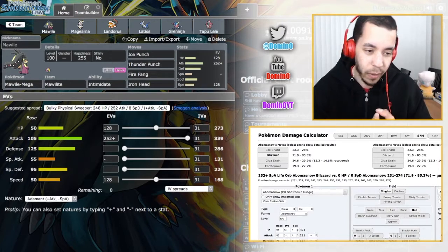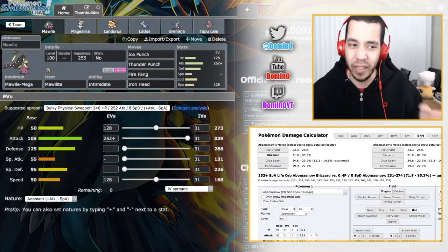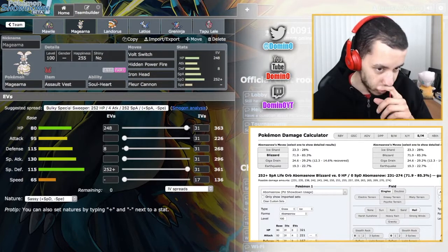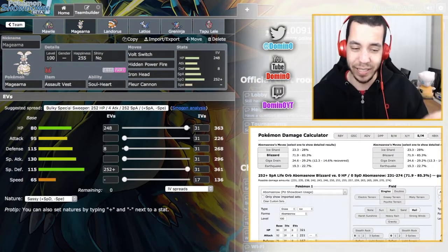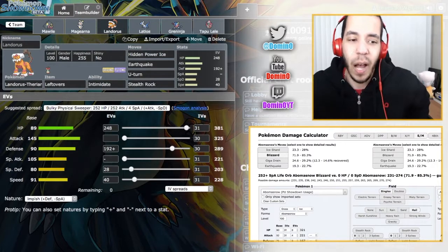First up we have Mega Mawile — it's actually really good when I get it in in the right places. We have AV Magearna, which can Volt Switch all over our team, and Fleur Cannon is not something to be messed with for sure, but it can take a hit as well. We have Landorus with Leftovers.